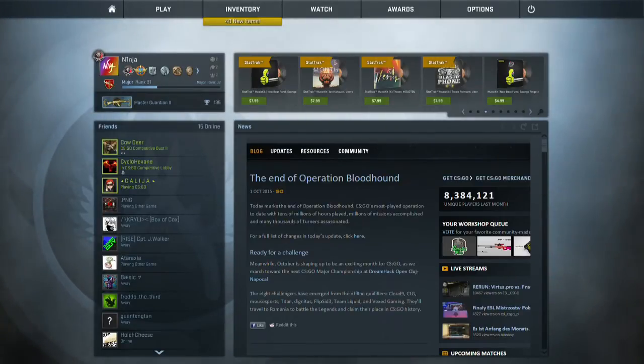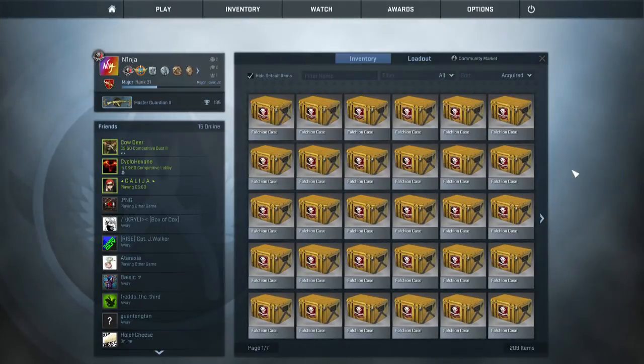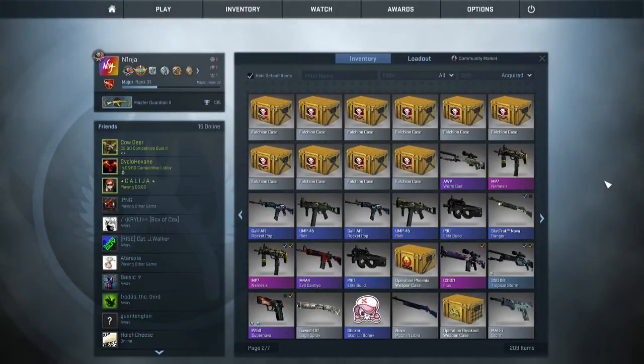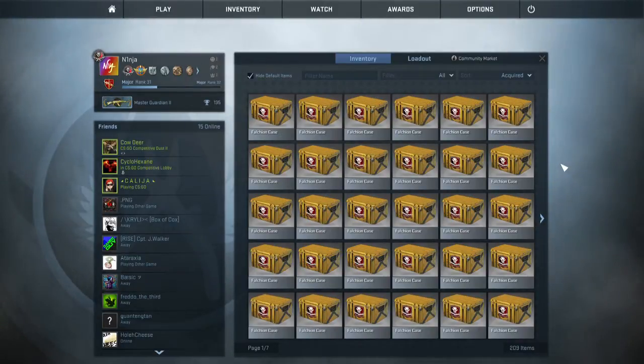Hey guys, Ninja here. Just making a video to commemorate the end of the Bloodhound operation by buying just 40 Falchion cases. I think that's a good amount. I did open some before - I got two Nemesises except the audio didn't work for that one. So I just thought, you know what, got $100, might as well spend it, throw it away for fun, make a video and see if we get anything nice. But if we do get anything good I'll think about considering a giveaway as I don't really need it.